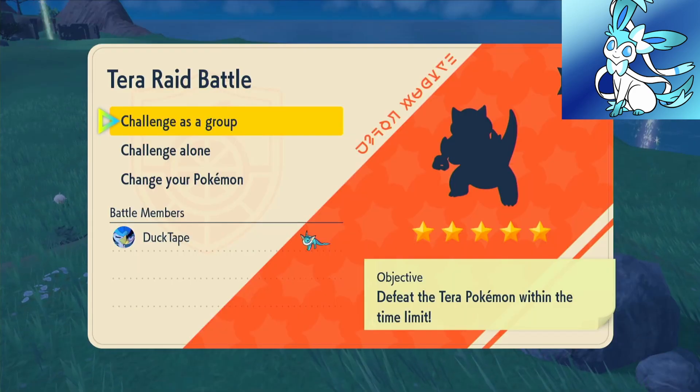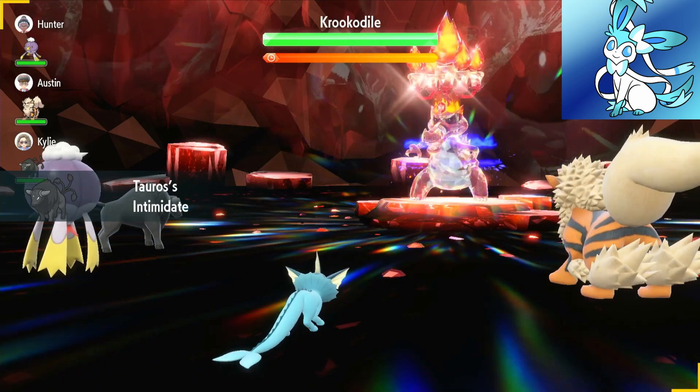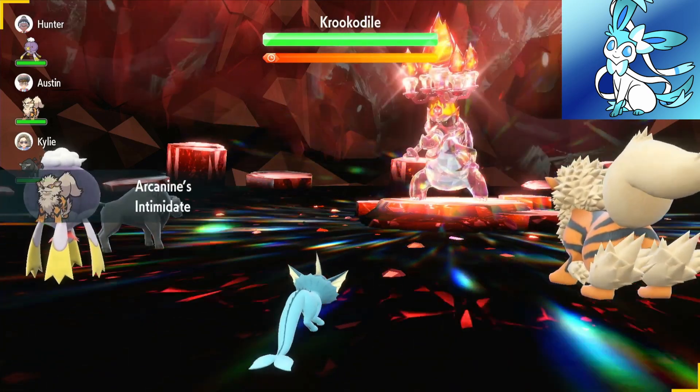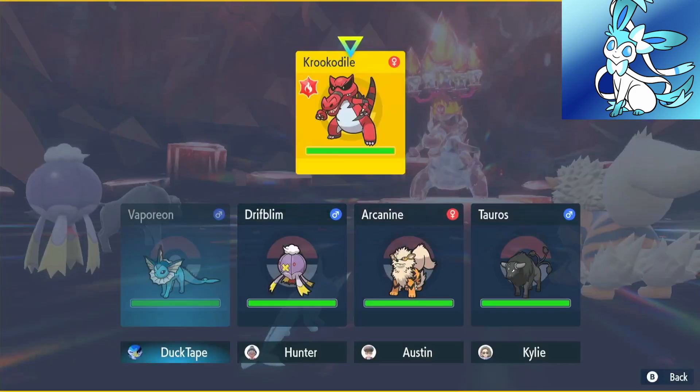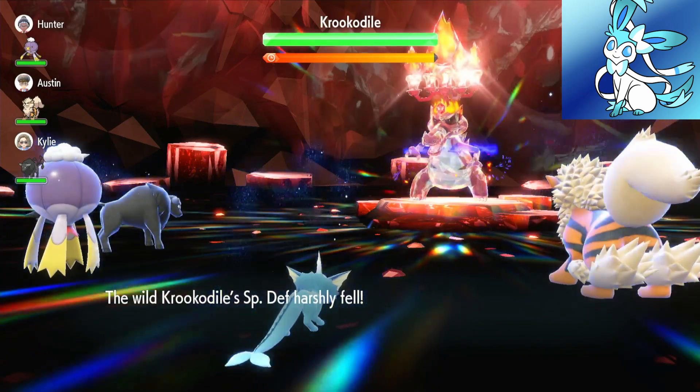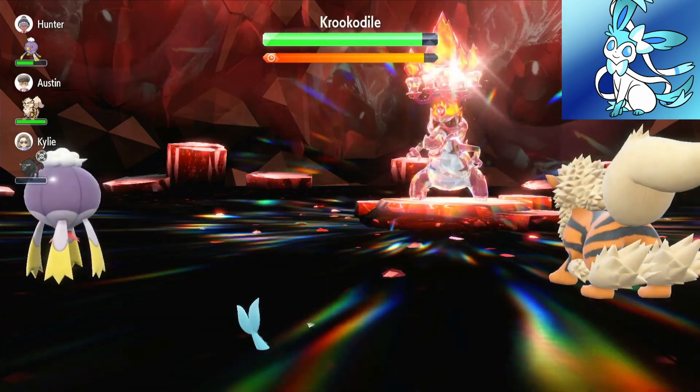Let's get into that 5 Star Raid. The reason we're doing 5 Star Raids is because they drop the Mysticas, and that's the main reason you'll be farming the raids. You're going to start off by using Fake Tears. If they're a special attacker, start with Calm Mind and use two of those, then use Fake Tears again.